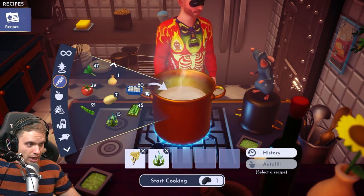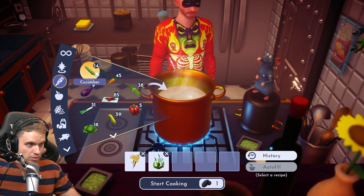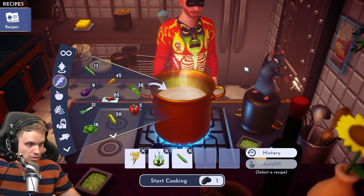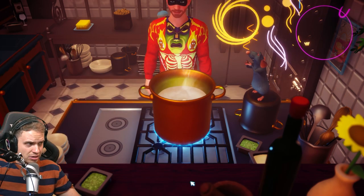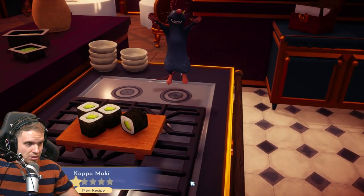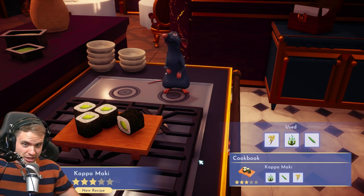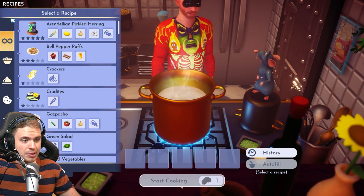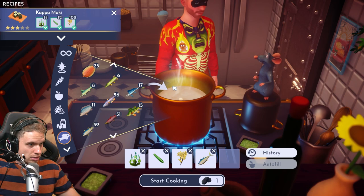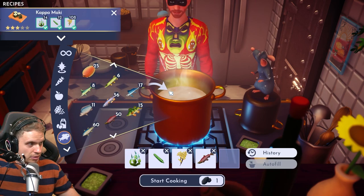Seaweed, then I would probably put cucumber in there. This guy is happy — let's see what this makes. This is kappa maki. There are a lot of makis in the game. We also need to put some kind of fish. So let's try the same recipe but with salmon in it. Let's try different fish — let's try tuna. No. Let's try salmon. No.